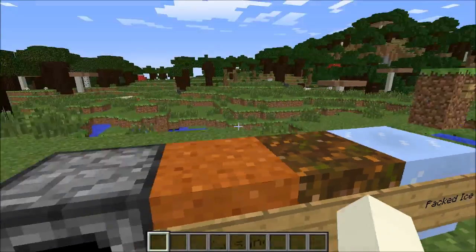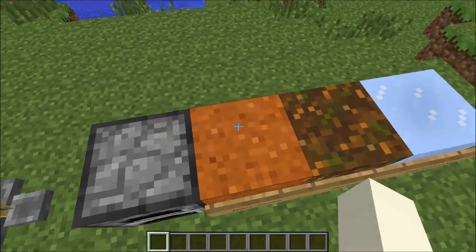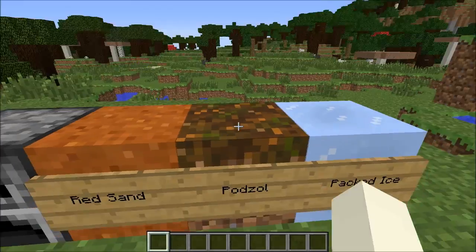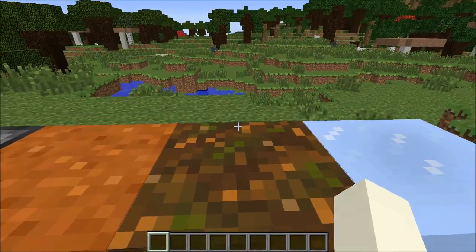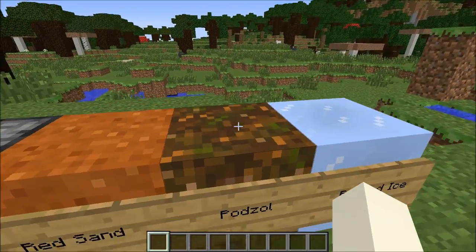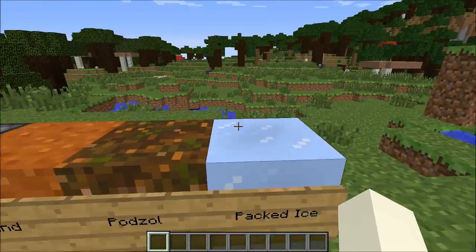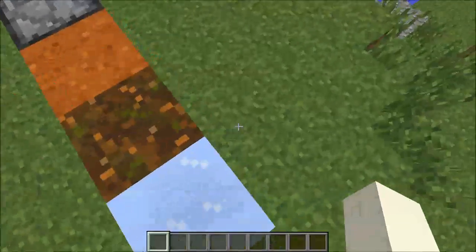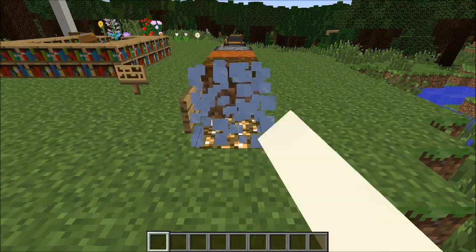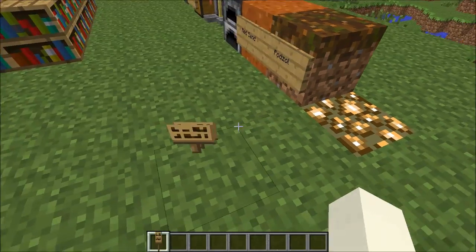They also added these new blocks — I think you find this one in a savannah or canyon biome. This one I have no clue where it is. My guess would be in a savannah biome or jungle biome. They added packed ice, which I love. I tested this out — it does not melt. I left it there for about thirty minutes close to a light source.